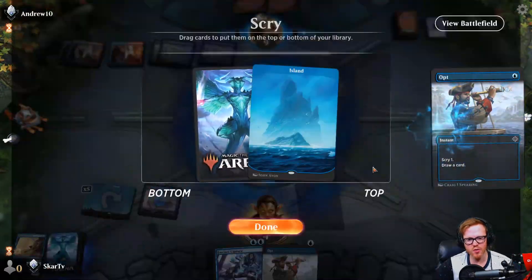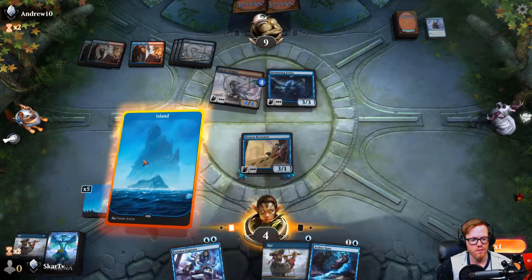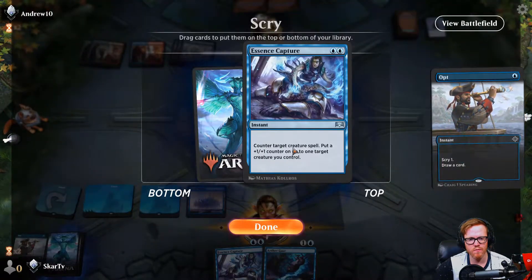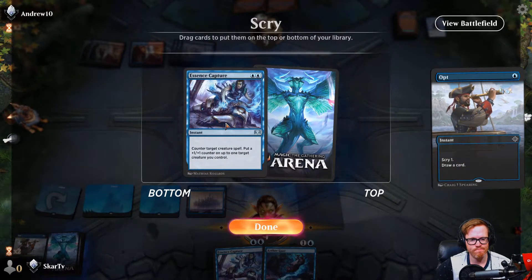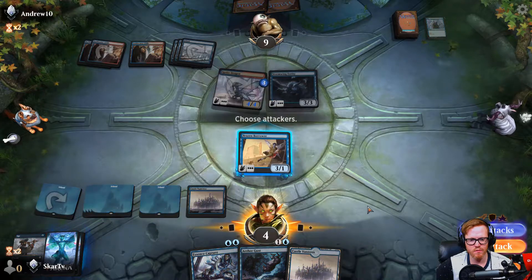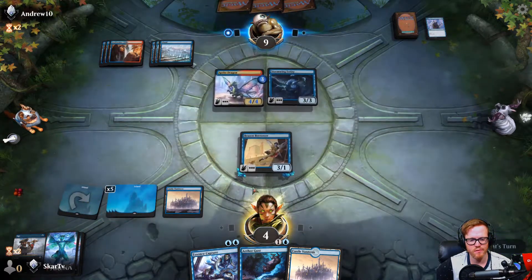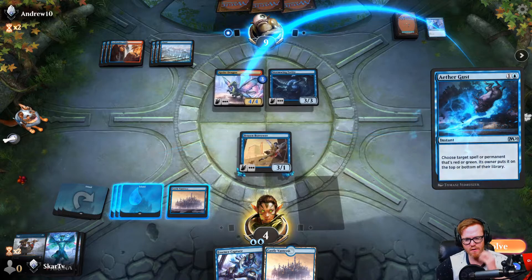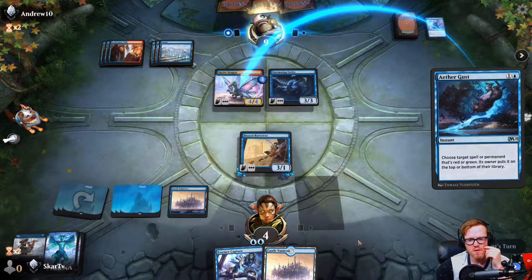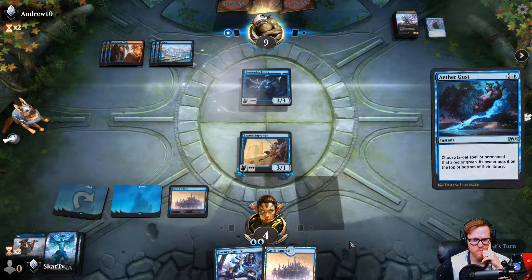We'll play an Opt if we draw a Stone Coil here that'd be very good. Unfortunately Aether Gust is actually really good here. We'll play an Opt making it seem like we're desperate - but no. We'll put a stop at their draw step, let them draw, and then either gust it or make them decide if they want to put it on top or bottom. Alright - so they put it back on top.